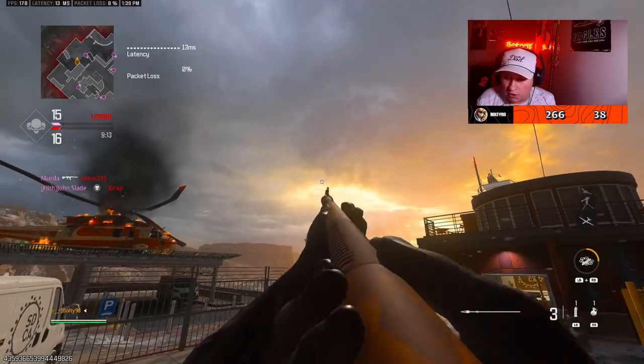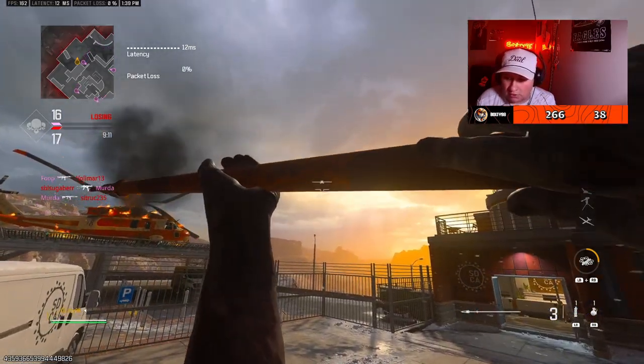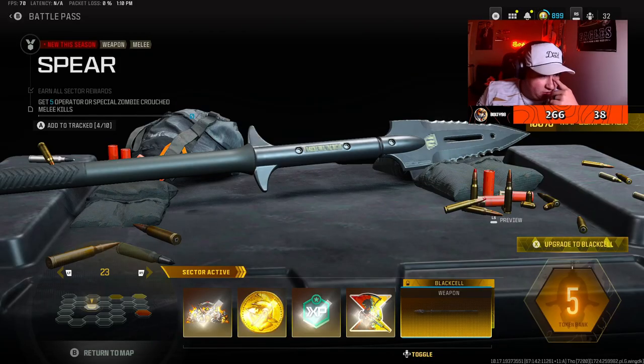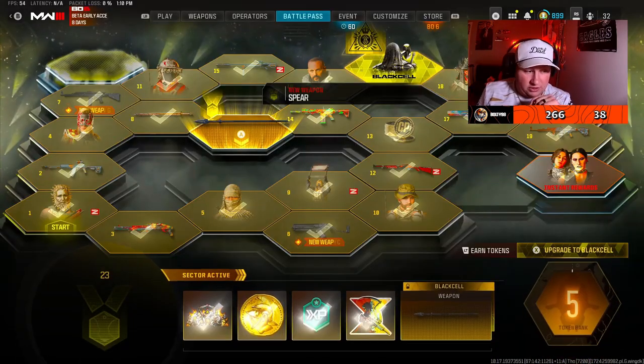Season 4 reloaded added a brand new weapon - a crossbow and a spear. I later found out about the crossbow, but I just knew about the spear. This is the video of me using the spear. I hope you guys enjoy. I'll probably add the crossbow up tomorrow, maybe - depends if I unlock it or not. We're gonna try to get this spear five operator or special zombie crouch melee kills.